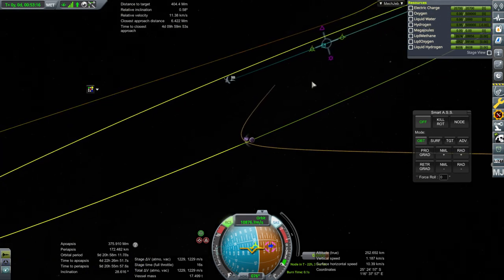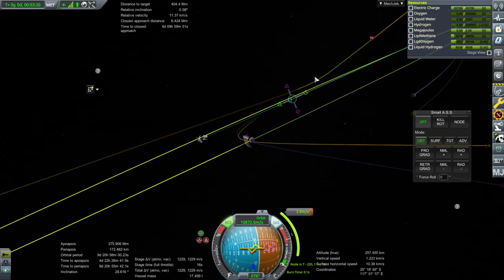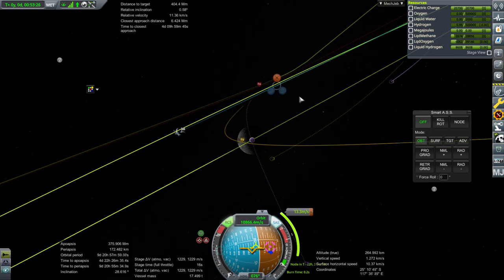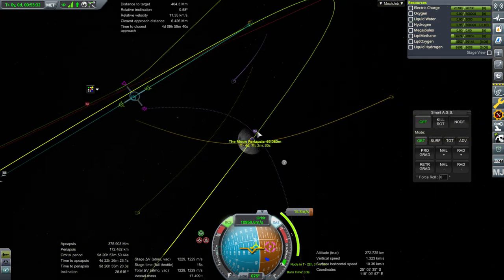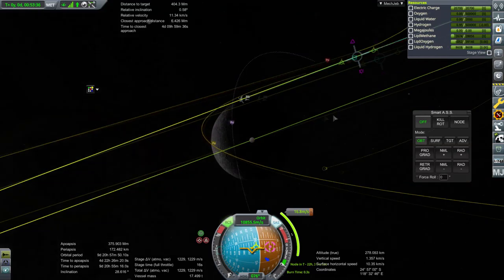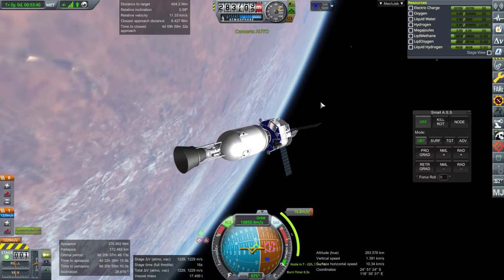To clarify: I said it was the KSP Interstellar system because of the converter that takes resources and converts them, but truth be told we're using a mix - a USI drill, a KSP Interstellar converter, and the liquefaction array from Real ISRU. So who knows how this will all work together.